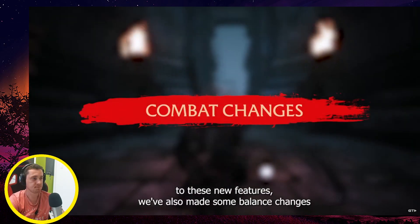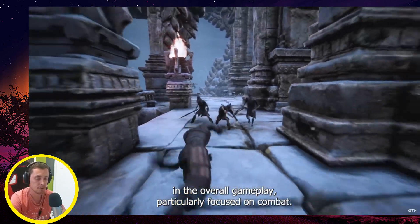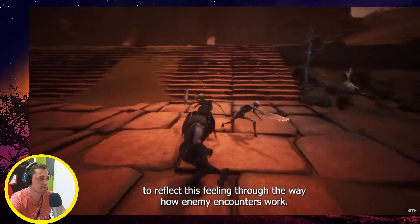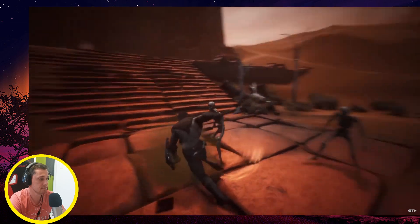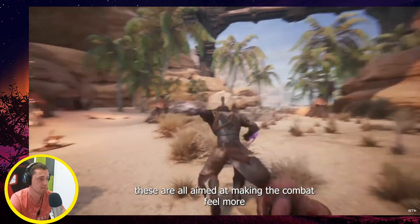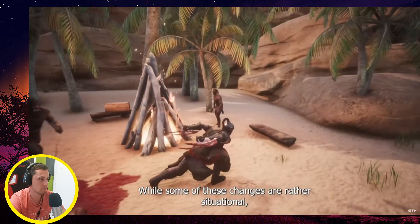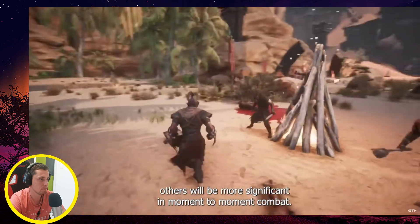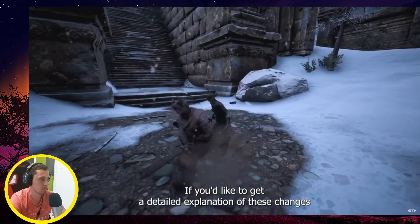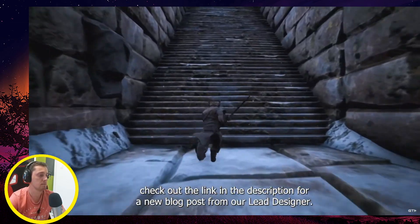In addition to these new features, they've also made some balance changes to the overall gameplay, particularly focused on combat. The world of Conan Exiles is a merciless one, and they wanted to reflect that feeling through enemy encounters — stamina changes, weapon repairs, and balance improvements — making combat feel more visceral, challenging, and meaningful. Some of these changes are situational, others more significant in moment-to-moment combat. Check the description for a new blog post from the lead designer explaining the reasoning behind them.